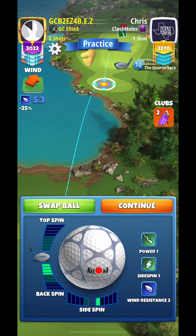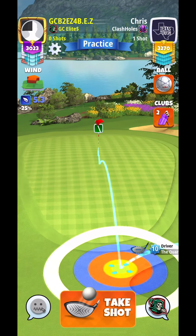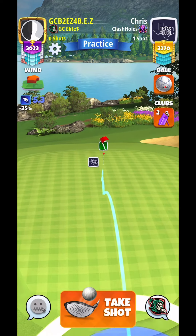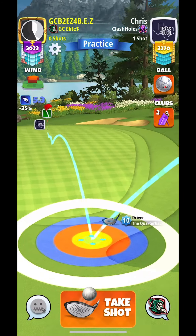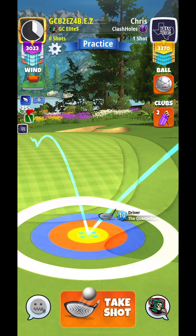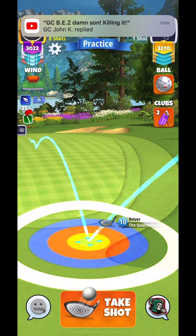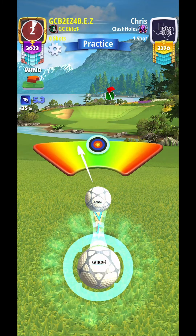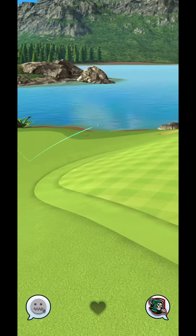Now for hole seven, we are going to be doing a quarterback bounce up. We are using 3.8 backspin, one rightspin, and we are going to set the red ring to be touching the fringe — the guide should be in the middle of the dark green square. The pin is on a dark green square, then there'll be a light green square, and then another dark square. That's where your guide should be, middle favoring left. Good luck in your round.